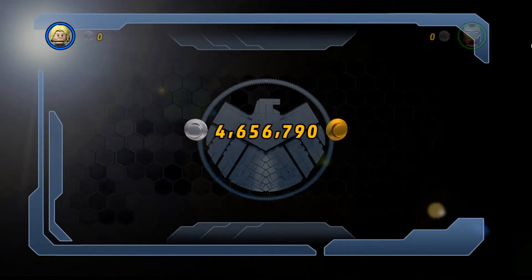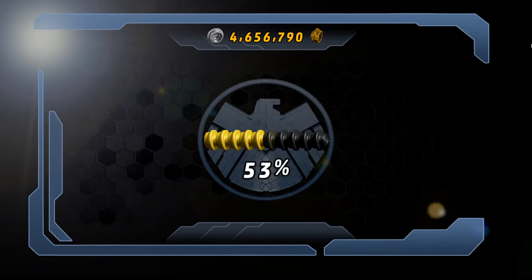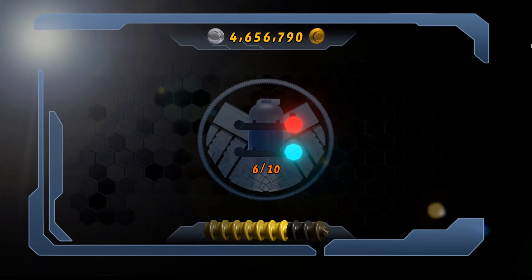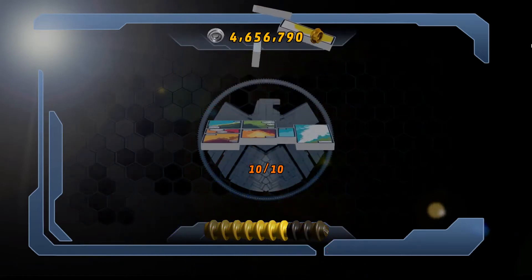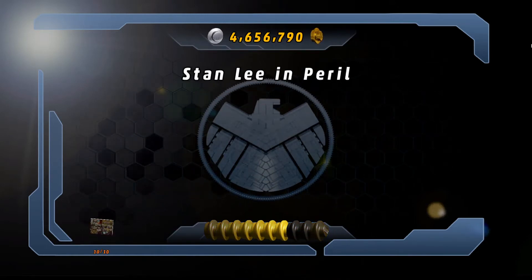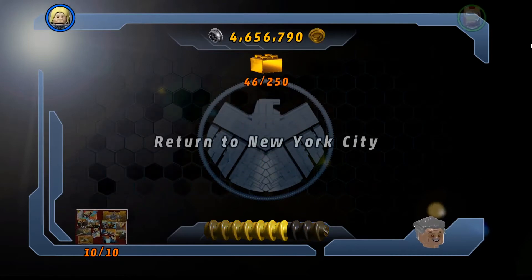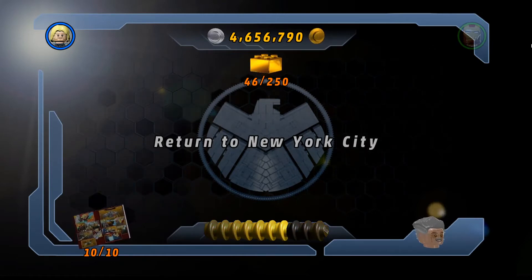Feels good to stretch. Four and a half million — that's pretty good. I know Silver Surfer, whenever we get him, he'll score a million studs to buy him, but of course we're gonna spend that on Red Bricks first, because that makes things a million times easier. 10 out of 10. Comic page unlocked. Stan — yeah, we need to sit down and talk about that. I'm worried about you, man. Alright, let's return to New York City.